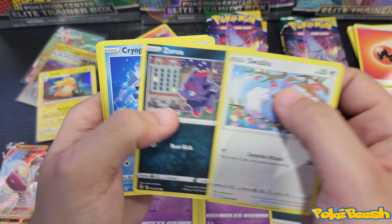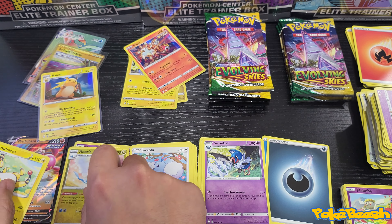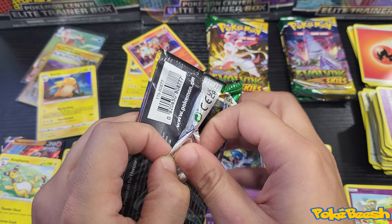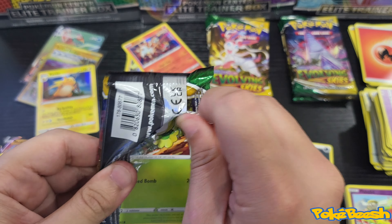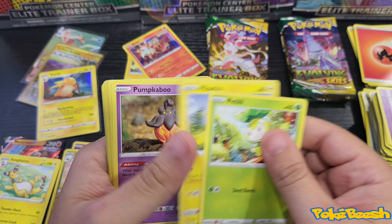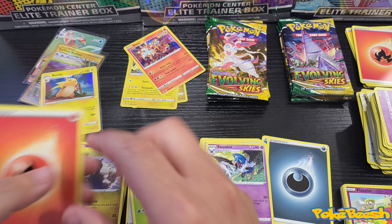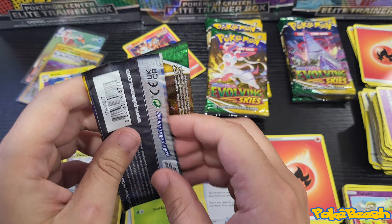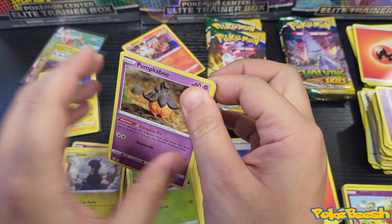Come on, show me the money — Altaria reverse and another Ampharos. Packs are getting harder to open, so that's maybe a good sign. Dino reverse and Altaria non-hollow. There's got to be at least one more good card in the packs remaining.